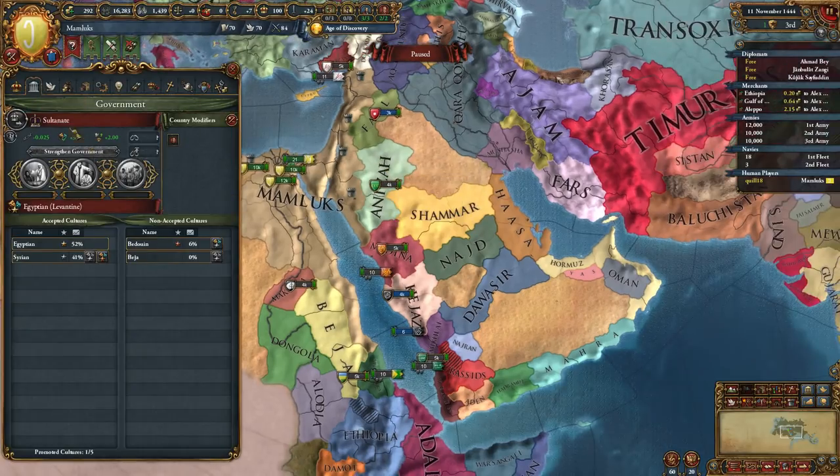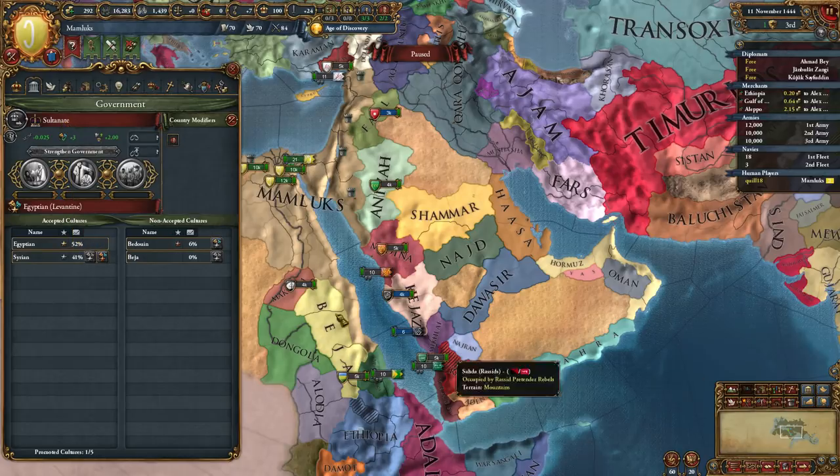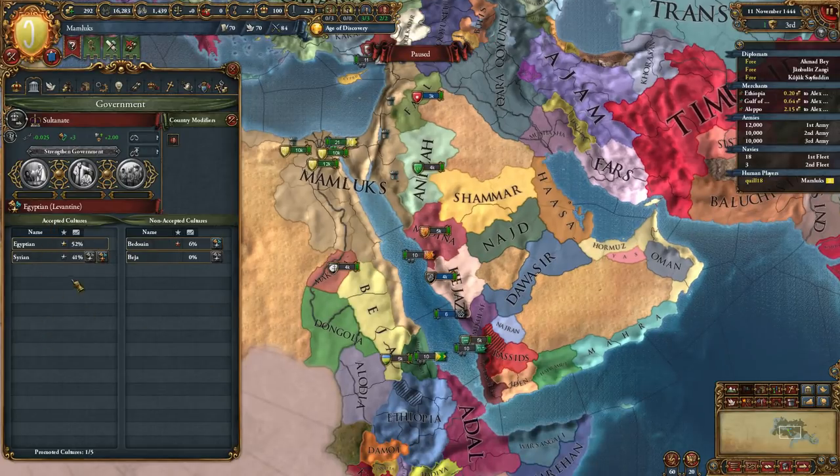Let's take a look at the Government tab. It does list us as being a Mamluk government. We get a variety of factors in there. You can see Monarch Administrative Skill plus two. Max Promoted Cultures plus three and a 50% discount to promote cultures cost is kind of interesting. I don't know how that compares to other governments, but it will be very important with the Mamluks to support and accept many cultures and probably not do that much culture conversion.